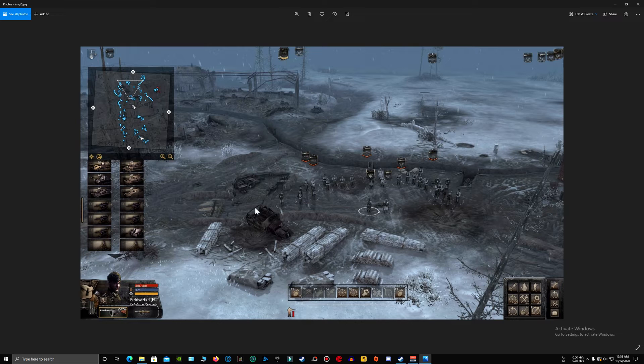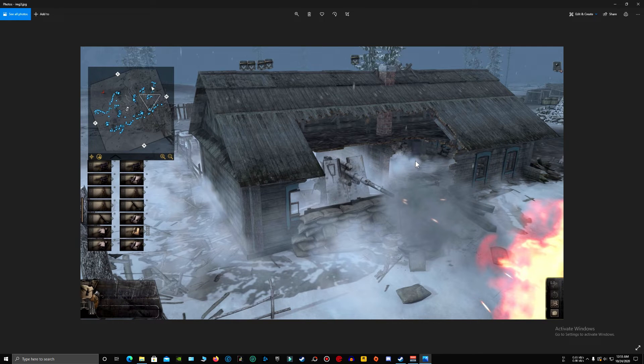Just look at it, it's so amazing. Everything is new — it's like a brand new game that we've been expecting since the launch of Soul Squad. Here is another screenshot showing a destroyed building.